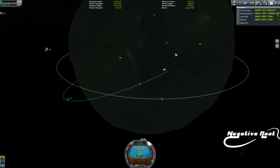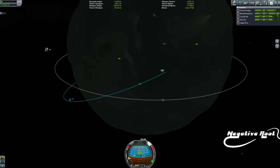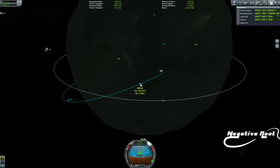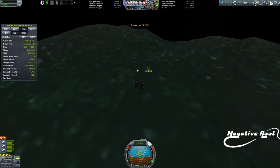If I had done a maneuver node and done it that way, I could have potentially had a really really nice encounter. But I'm talking about an eyeball approach here, and this is probably too far away to be attempting this kind of shenanigans.